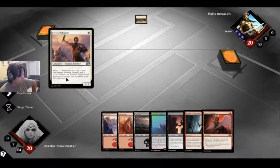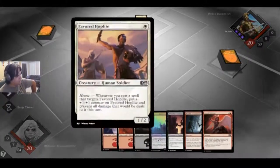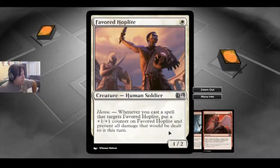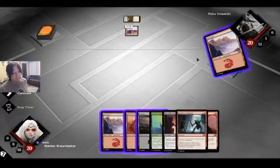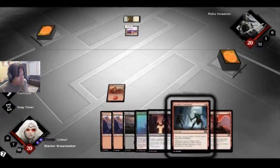This is one that gives plus abilities to all of its items. Hoplite — whenever you cast a spell that targets Favorite Hoplite, put a plus one plus one counter on it and prevent all damage that would be dealt to it this turn. So the counter is going to be permanent. Let's get the reds out first.